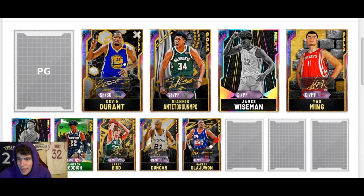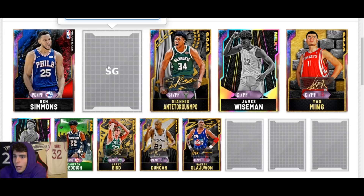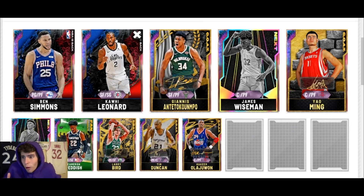Ideally you want to pick up Ben Simmons but you don't have enough MT. I hate to do this, but I think you need to sell Kevin Durant, pick up Ben Simmons, and pick up Kawhi Leonard. I can check real quick — Kevin Durant right now is going for 500k, so that would give you enough to get these two players.